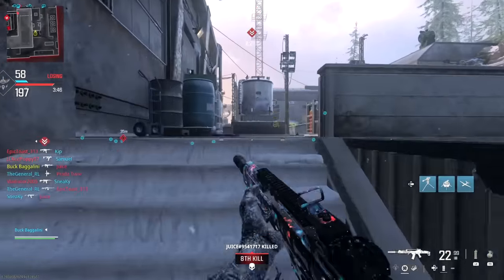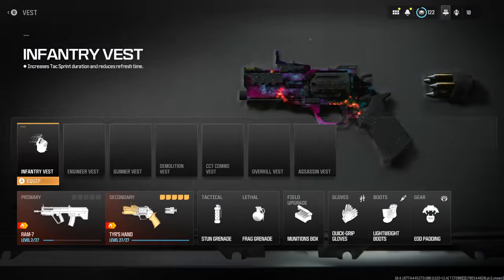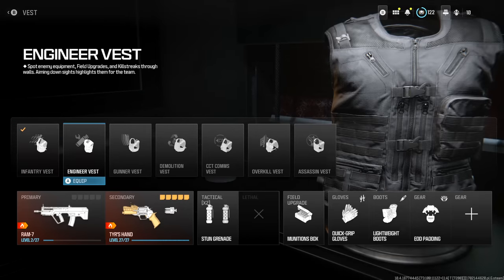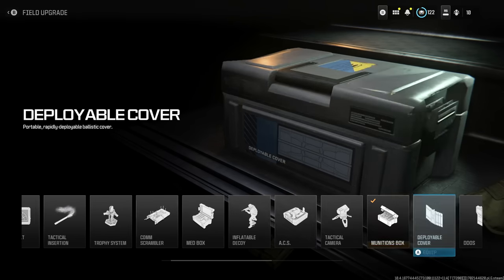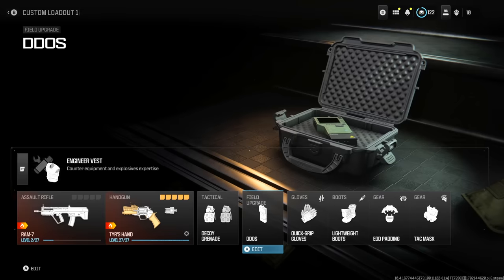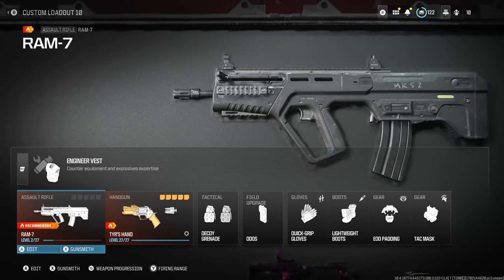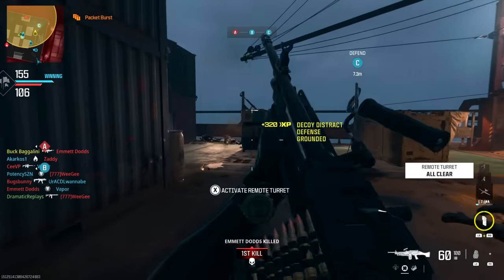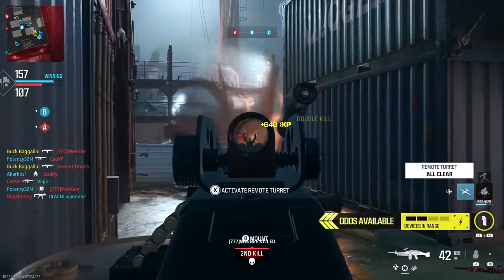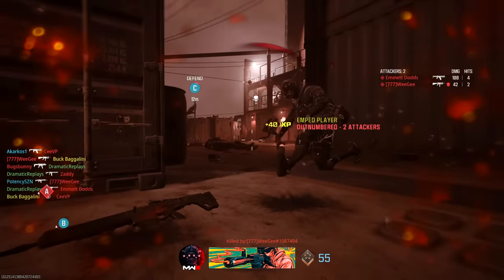When you're making your class or leveling up your guns, it needs to look like this. You have the Engineer Vest on, which lets you see enemy equipment through walls, but more importantly it gives you an extra tactical and faster charge on your field upgrade. Equip your decoys with the Engineer Vest — you get three decoys to chuck out every single spawn. Then use the DDOS field upgrade, which is incredibly good. On small maps like Rust, Shipment, or Meat, let your equipment do most of the work while you're getting kills and playing the objective.